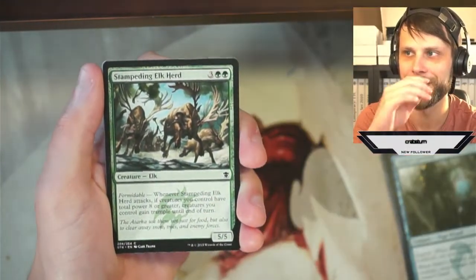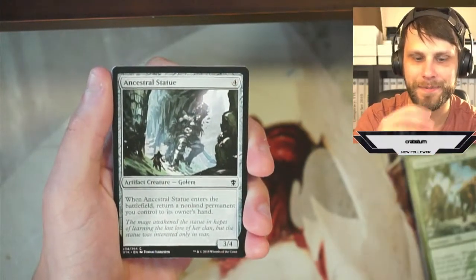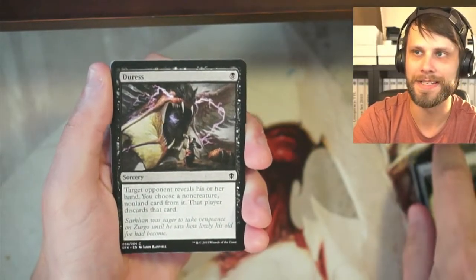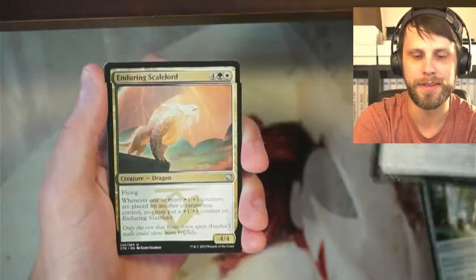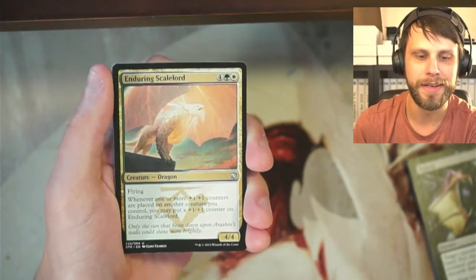Oh hey, we got a follower as we're doing this video — that's really fun, thank you so much to Crabstorm! Ancestral Statue, Duress — absolutely beautiful Duress art, I love that card. Our first uncommon: Enduring Scale Lord. Not a bad little dragon, very cool.